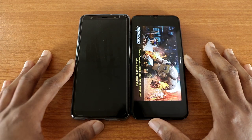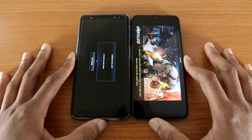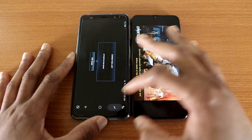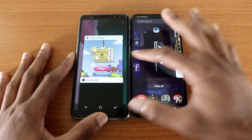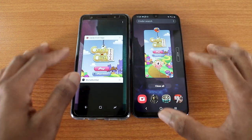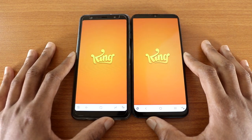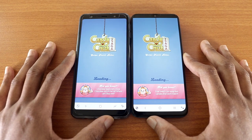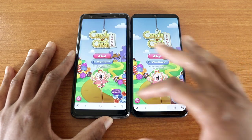As you can see, both phones gotta reload Unkilled. Let's see who can reload it faster — the Galaxy A7 reloads Unkilled faster, that's interesting. Next it'll be Candy Crush Saga. Both phones gotta reload Candy Crush Saga, and the Galaxy A51 reloads it faster.